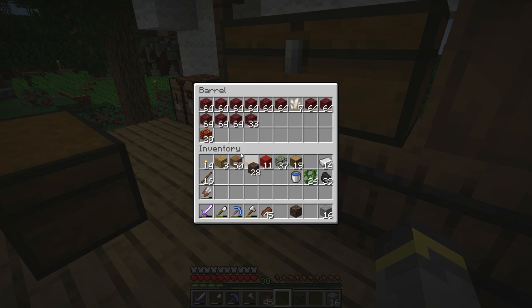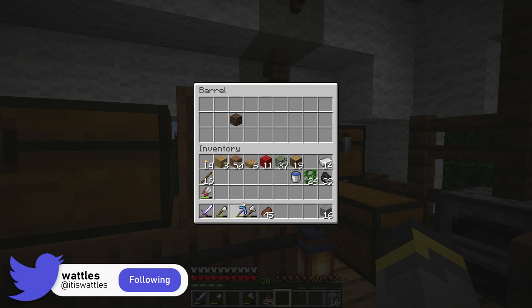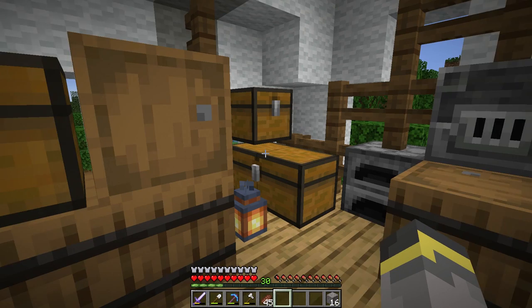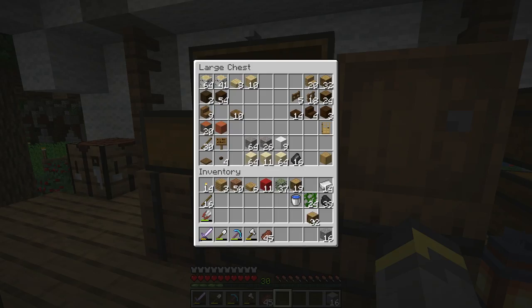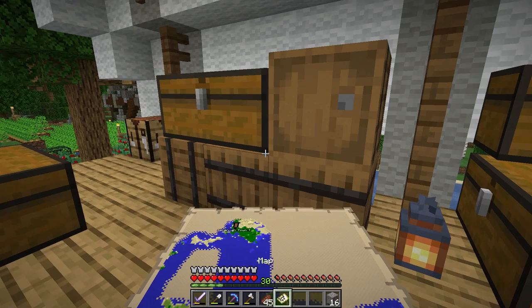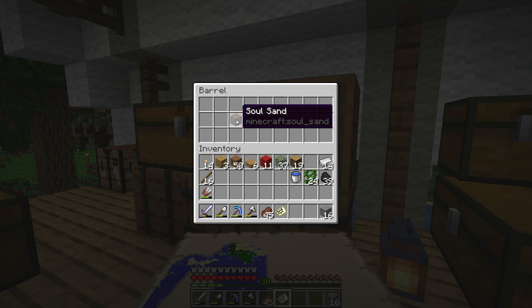Let's talk about materials before we do anything. We will need some soul sand, just one. We'll need our pickaxe. We'll need building blocks, but we'll probably get most from digging out the room. I'll take some cobblestone though because we have a silk touch pickaxe. We will need wood, we need signs, and the final thing we need is ice. We'll need water buckets too.